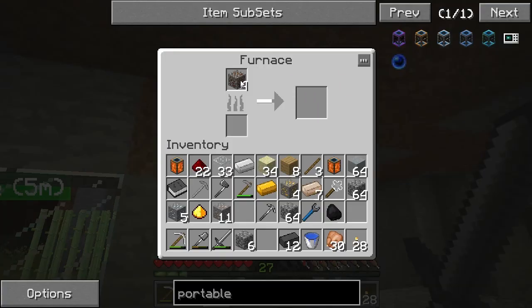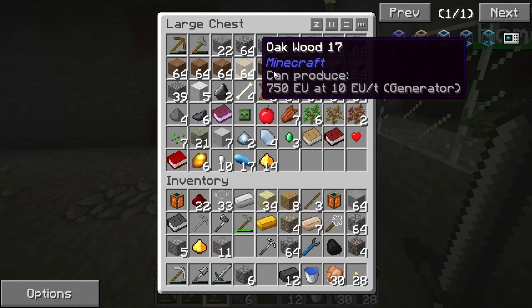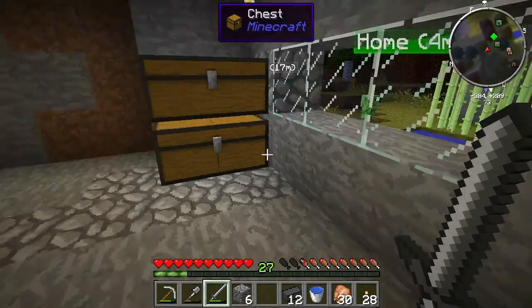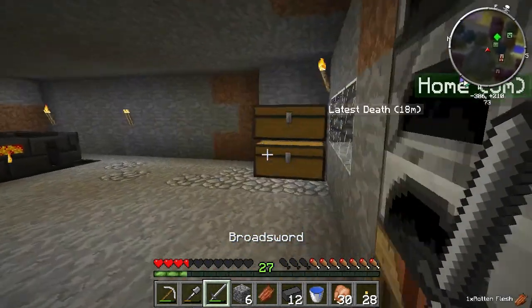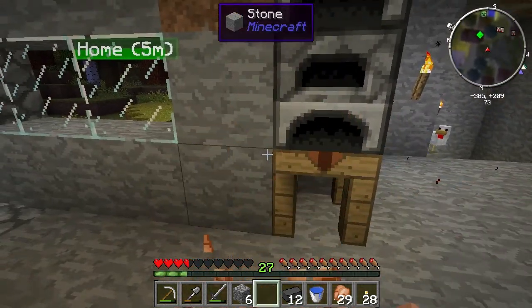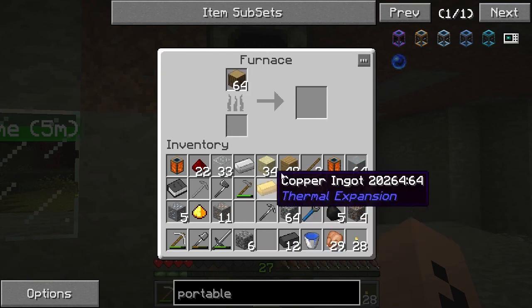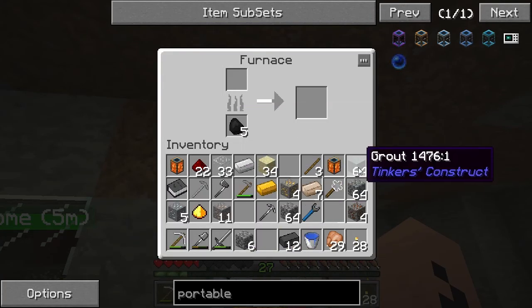I think it would be quite intelligent of me to take a stack of logs, make them into planks, and make them into charcoal, because I'm not finding coal for crap right now. So I'll take that out, cook these. And with the five coal I do have, we're going to cook the last stack of grout.